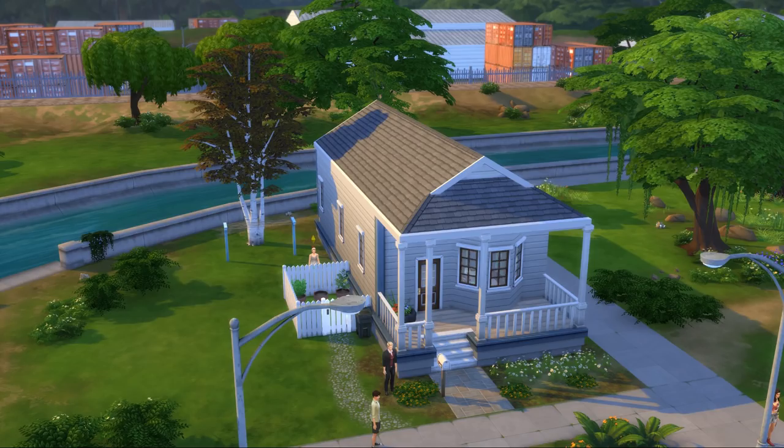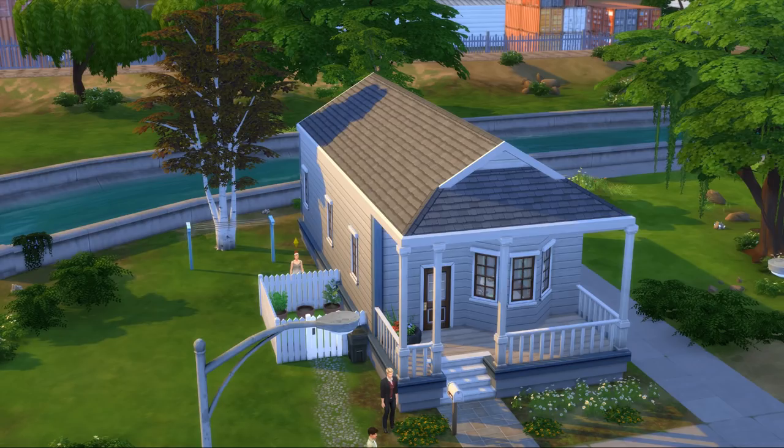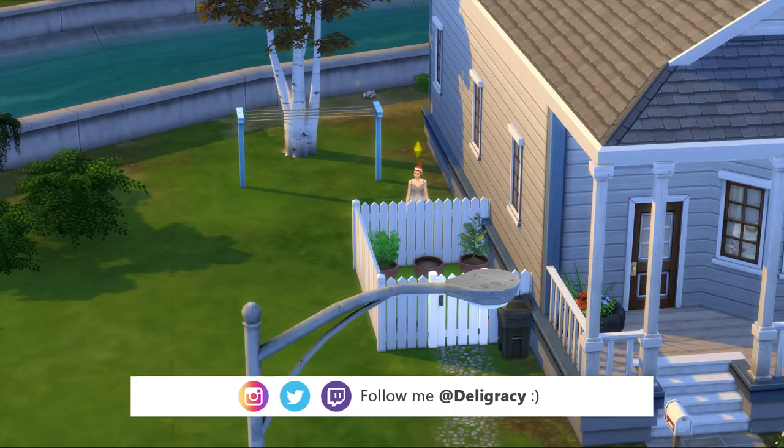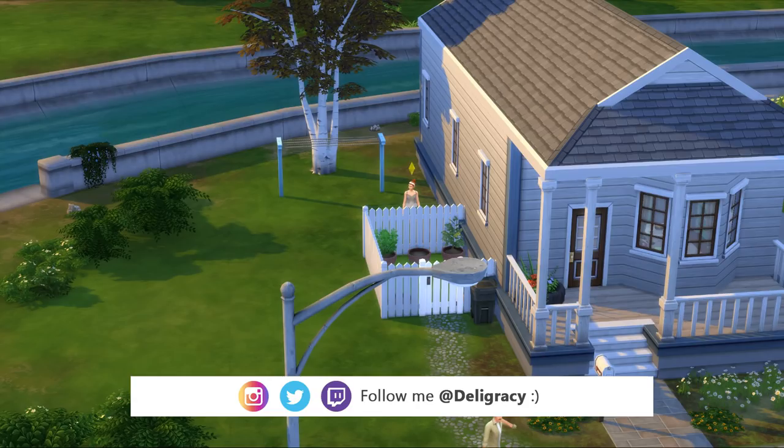Hey guys, it's Delicracy here and welcome to Let's Play The Sims 4 Vanilla Style Part 3. We are back in our little tiny starter home, and Hope is just right out near the garden. The plants are alive, which is really good because usually I kill all plants in real life and in Sims, so we are going strong.